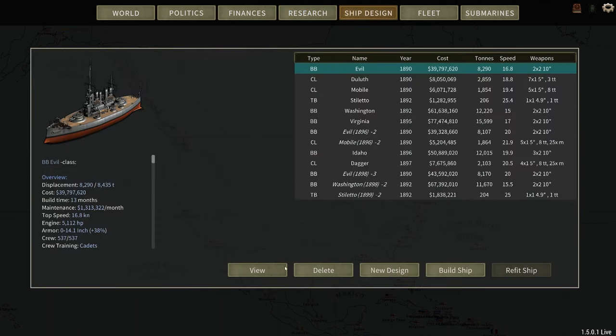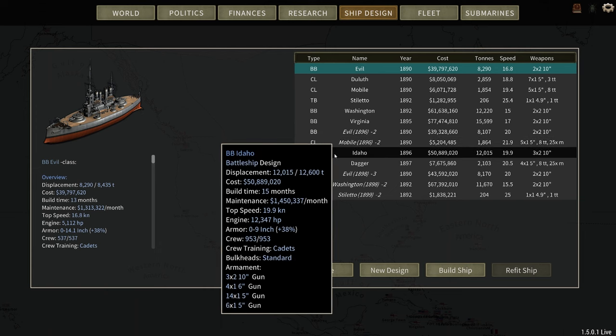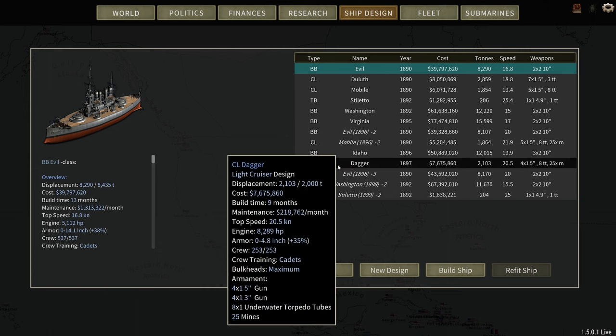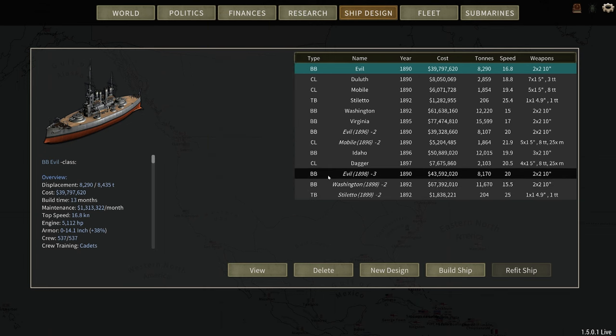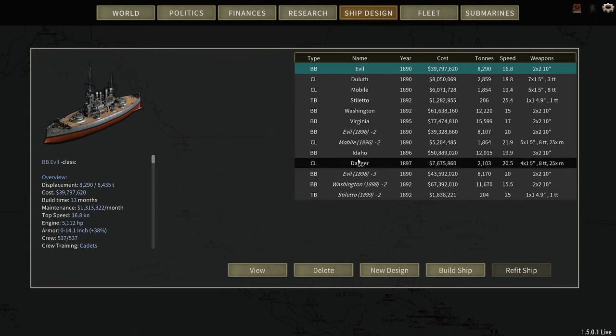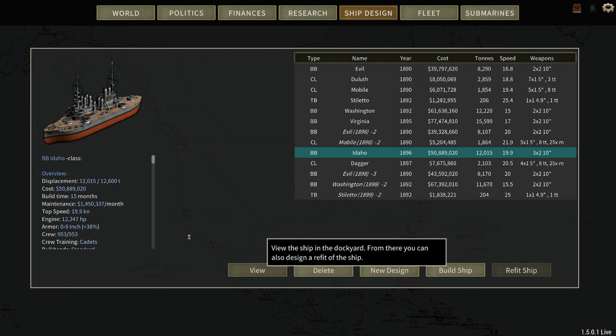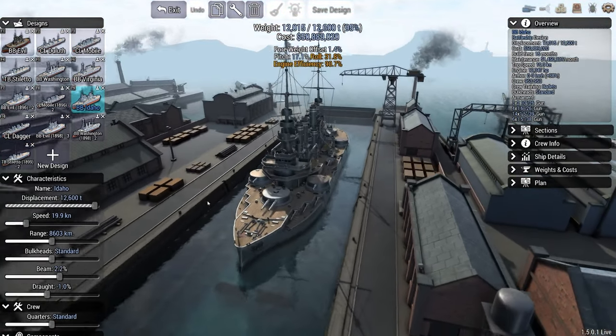Ship design — let's take a look at this because some things did change. We have a couple of new ships. I designed the Idaho class, the dagger class, and we did refits on the Evo class battleship, the Washington class battleship, and the torpedo boat Stiletto. Let's take a look at each one. Here is the Idaho class battleship. Let's go into the view screen. Here it is — it is a beast.